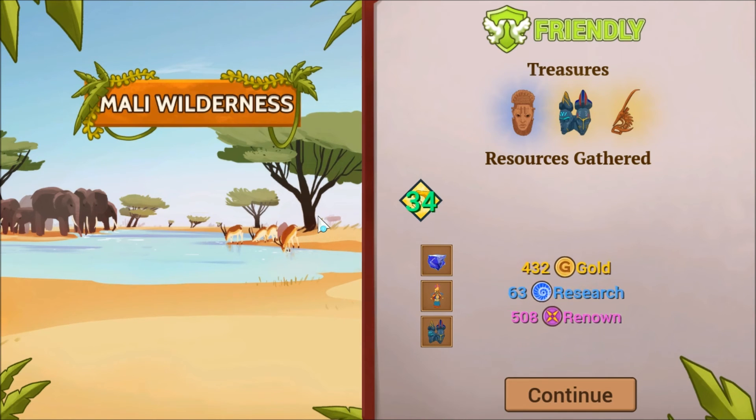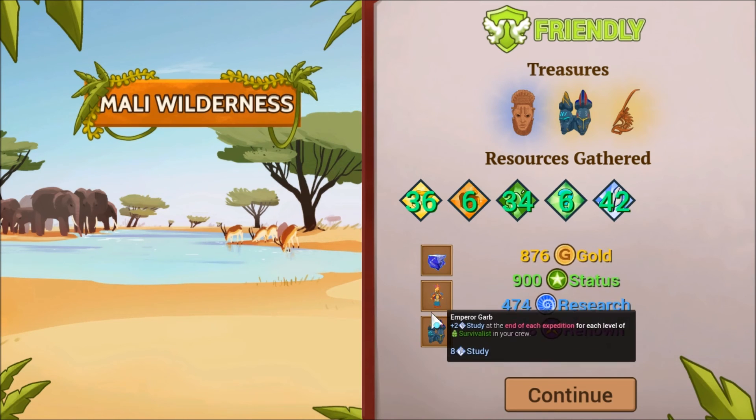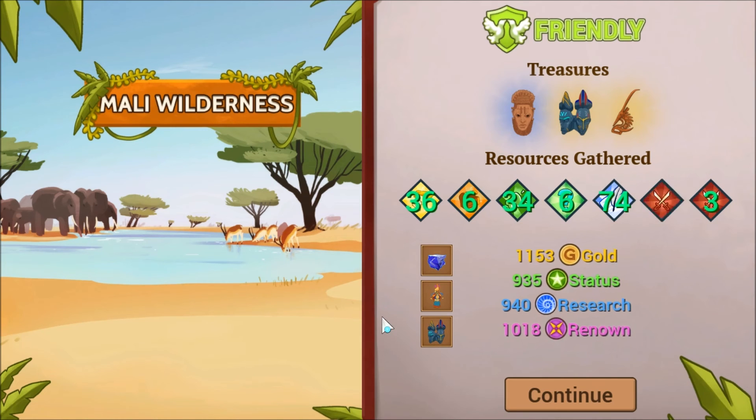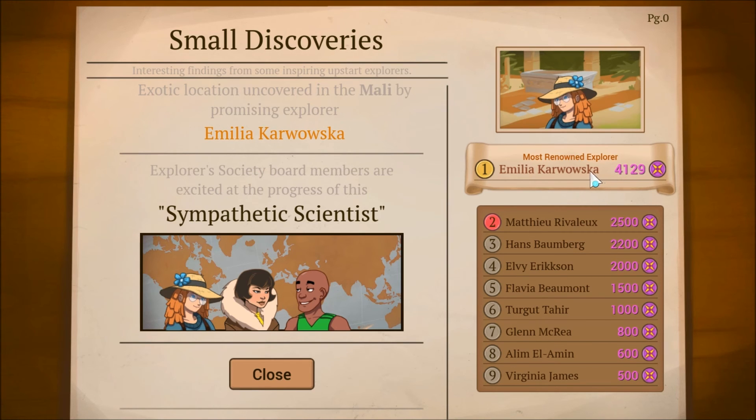Sheesh. This score might be even higher than my other one. I'm actually pretty impressed. God, look at all that. Our artifacts provided an additional 13 study tokens and 9 encounter tokens. Holy cow, look at this — this is the biggest haul I've seen. And this is just a three-star, by the way. So going to easier locations and just clearing it out is a valid tactic. Yeah, this is a new high score for me — this is over 4,000. I only had around 3,000 with my previous victory.